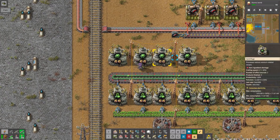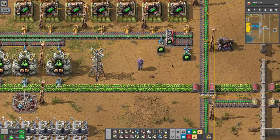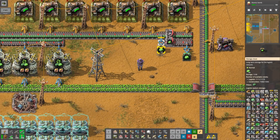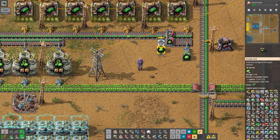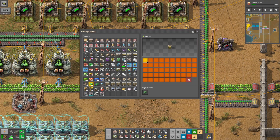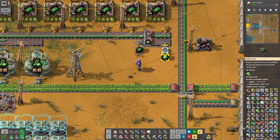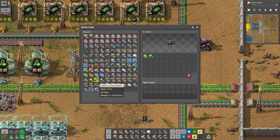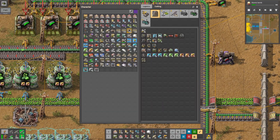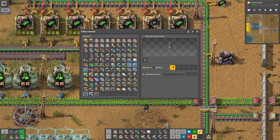We just got this researched the other day, and we've got this where our U-235 is being put into this chest here. Wait a minute, that's not supposed to be 235 — that's supposed to be 238. That's supposed to be 235; we need to change that out to a filtered one to make sure it only picks up 238.